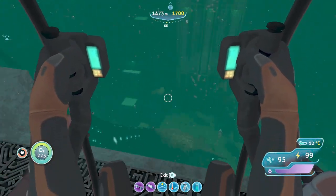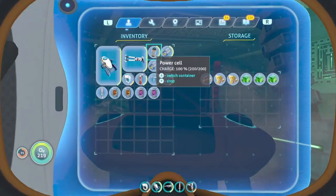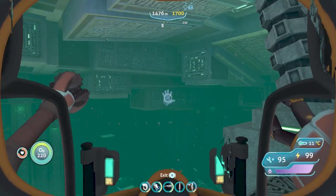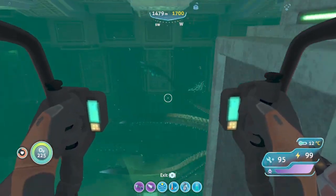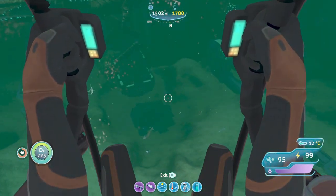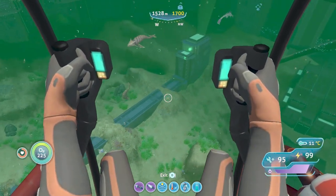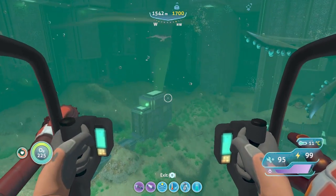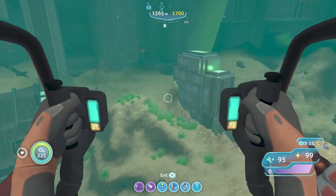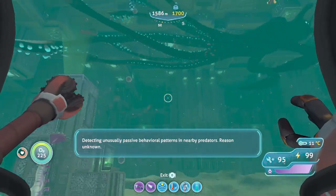What is this? This is huge. Maybe in a last ditch effort if it attacks me, I could try and throw an ion cube at it, but it seems to be friendly. There are stalkers and bone sharks, but none of them seem to be attacking each other or any of the other life forms. There are also rays. Detecting unusually passive behavioural patterns in nearby predators — reason unknown.